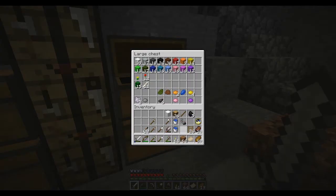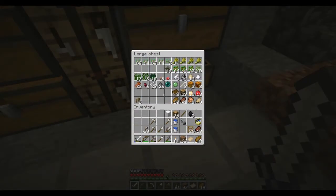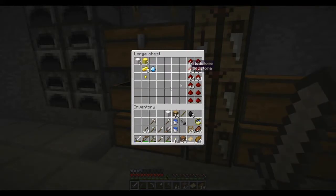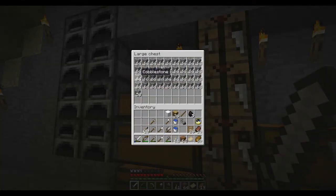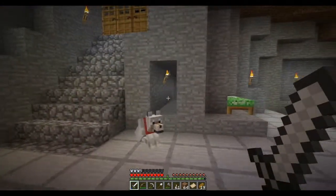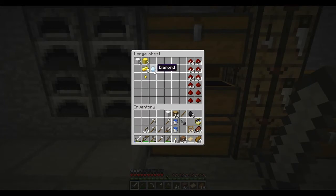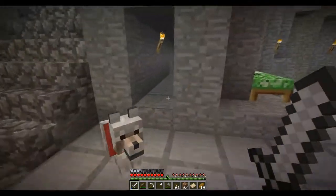I'm just showing you guys my boxes. This is where I put my wool and stuff. This is where I put all my biomass. This is where I put my valuable stuff. This is where I put my random blocks other than cobblestone. And this is where I put my cobblestone — that's just temporary, we'll see how it works out. As you guys probably could tell, I have one diamond, and that's not quite enough for what I want to do. So today, we are on the search for diamonds.